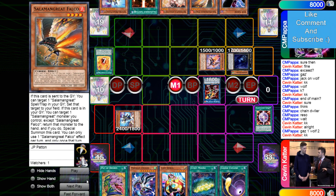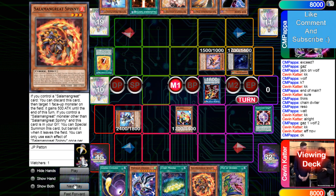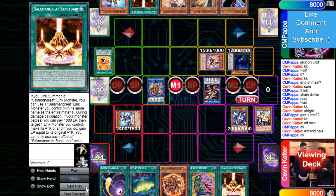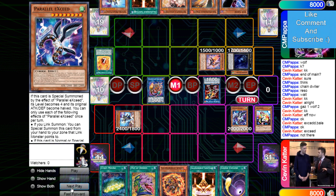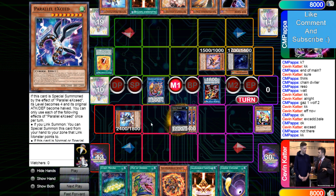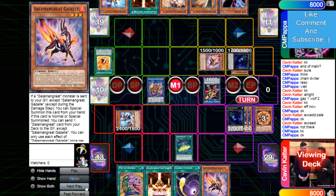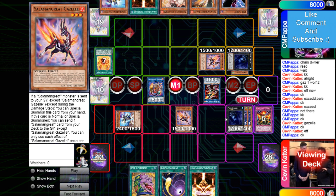His Falco will be able to set Will next turn. Normal summon Debug, effect adds Spinny. He gets rid of Debug, brings out Banelings, Banelings succeeds, adds Sanctuary, then Parallel summons another one from deck. It has to summon to that zone. Overlays into Dweller, Sign of Mining, gets rid of Spinny, adds Gazelle, Gazelle summons itself, then Gazelle effect on field sends Roar.